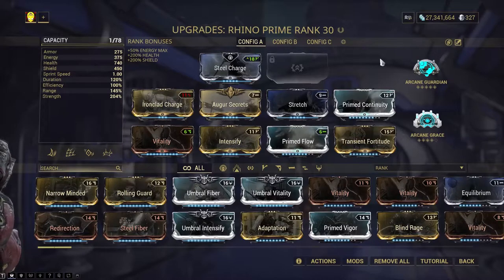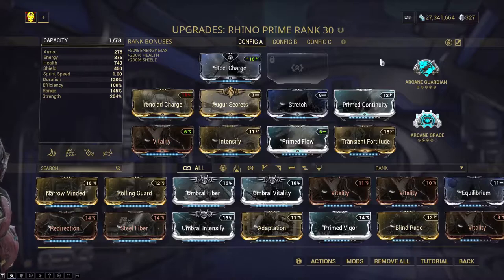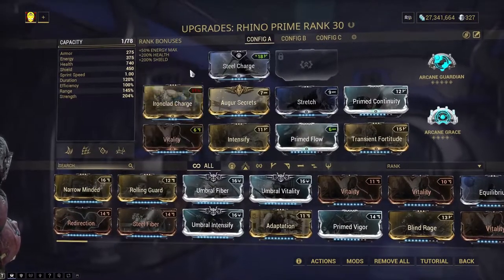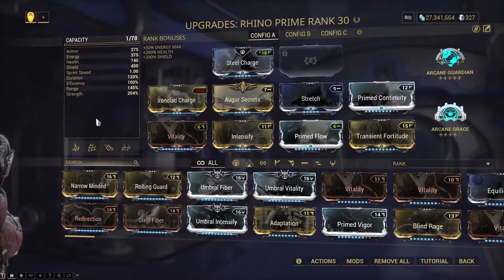This is the build I run. I used him in the Scarlet Spear event and that was the most I used him, but I used Mirage more because Mirage was just better for it because of her damage. Anyway yes, this Rhino build can take on Steel Path. It can take on anything in the game. Basically any frame can take on anything in the game with absolutely no difficulty because this game is not hard. The only parts that would be somewhat challenging would be like the Orb Mother fights, the Eidolons, and Steel Path. Even then there are ways to absolutely destroy Steel Path enemies. And the only way Rhino is going to stay tanky is because of Ironclad Charge.